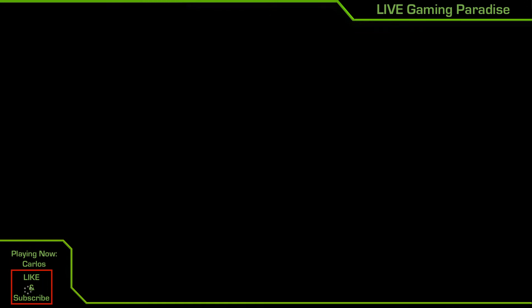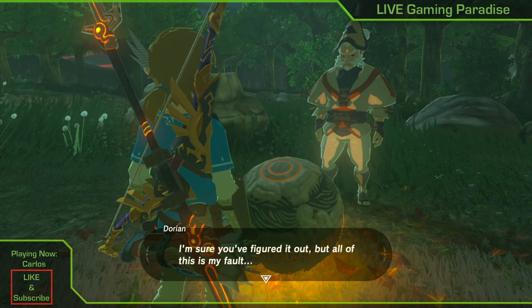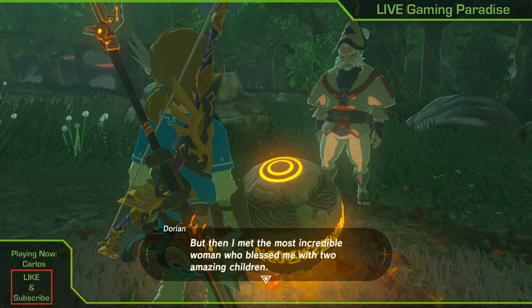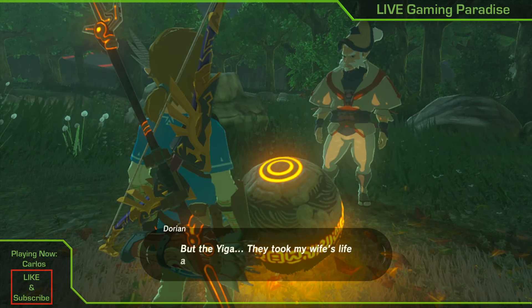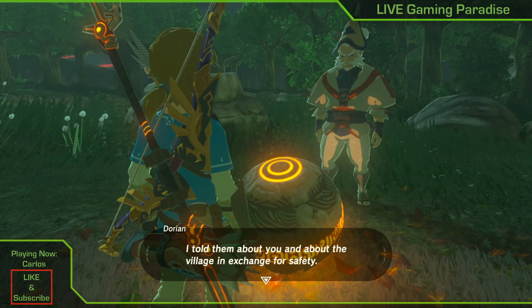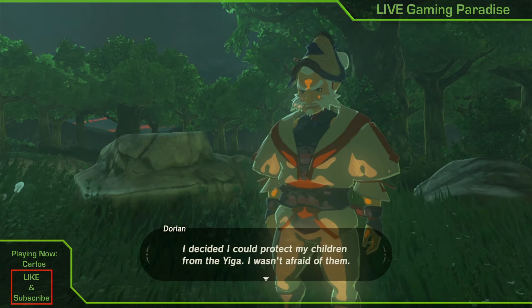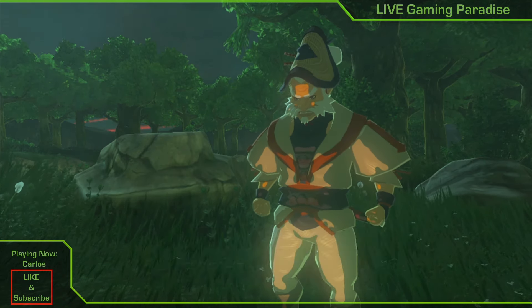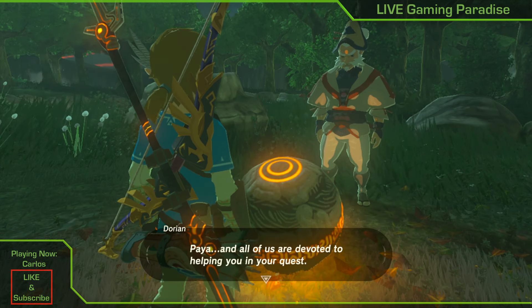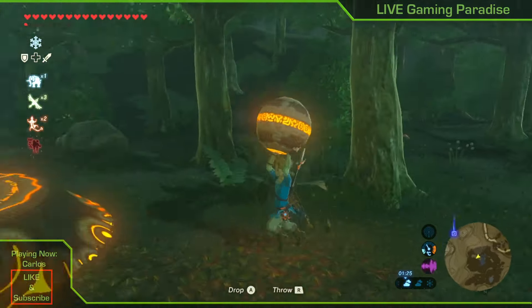Once you unlock the shrine — the Lakna Rokee Shrine — it's one where you just go in, pick up whatever is in the chest, collect your orb, and that's it. It took me a long time to complete the shrine quest and all the side quests needed to unlock it. I'm getting very close to the end of this video. I'll say my goodbyes now and explain the fairy fountain location at the end. I hope you like these videos — please give me a thumbs up and consider subscribing for more content like this.